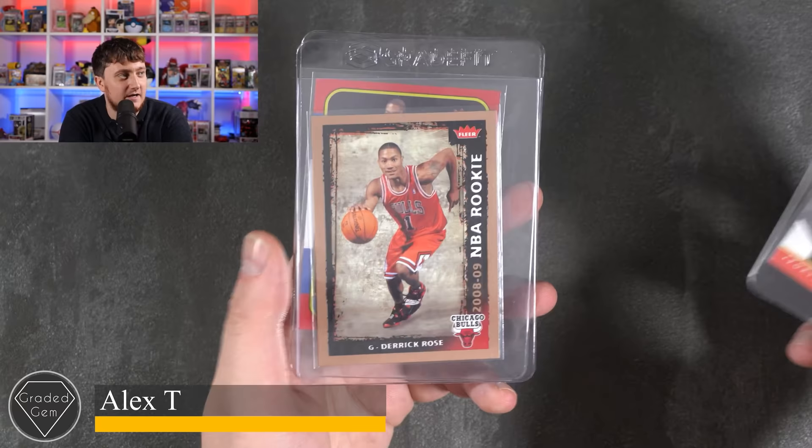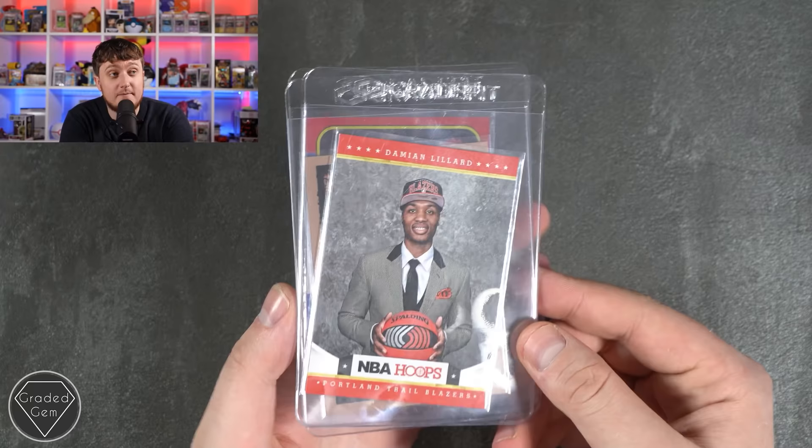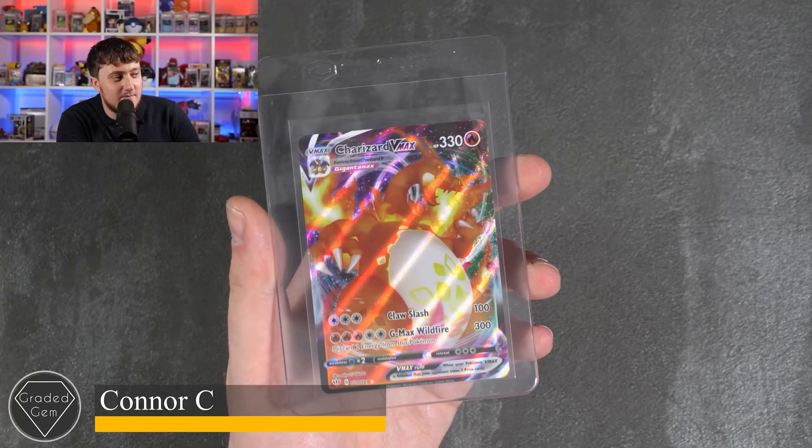Alex, you're up next. We've got NBA host Damien Lillard, then Derrick Rose and Derrick Rose again — some very cool basketball cards, best of luck with your submission. I feel we're going to see quite a few of these. Connor, thank you very much — let's see how this goes, hopefully we can get that gem for you.